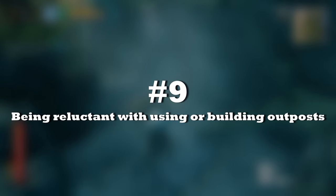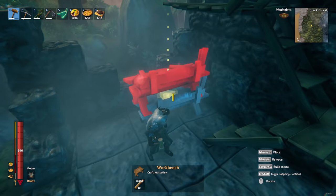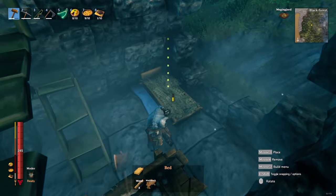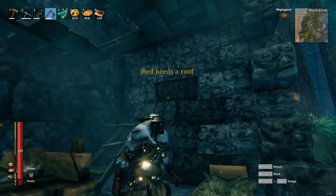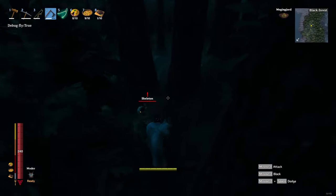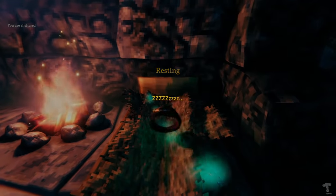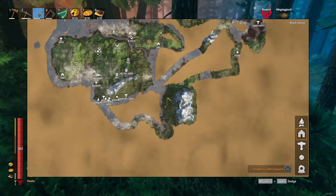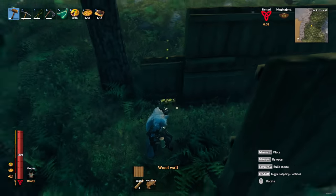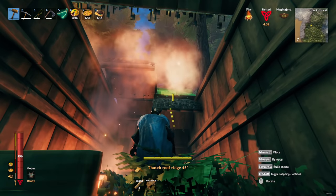Mistake number 9: being reluctant with using or building outposts. Many players think you should return to your base every time you mine some ore or have explored for a bit. However, sometimes it's more efficient to just use or build an outpost. For example, if you're far from your home, just build a bed with a little roof and a campfire, make sure there are no enemies around, and you can skip the dangerous night by sleeping in the bed and getting that nice rested buff. Another example: you're far away from home but you've just found an incredible mountain with loads of silver — you can just build a temporary base there. Nothing too fancy; place a workbench, a campfire, and a bed and you have yourself a base.